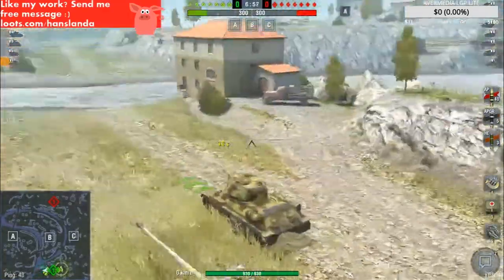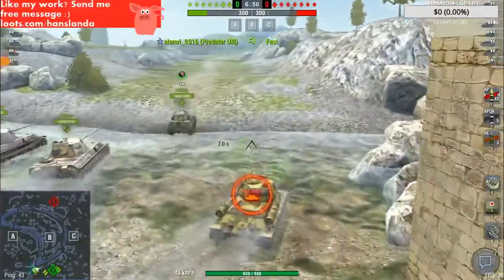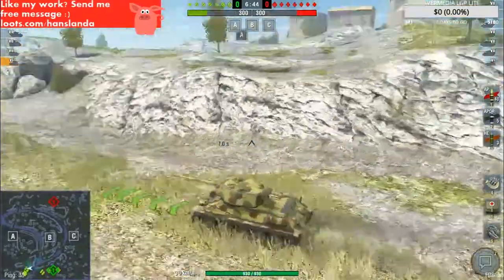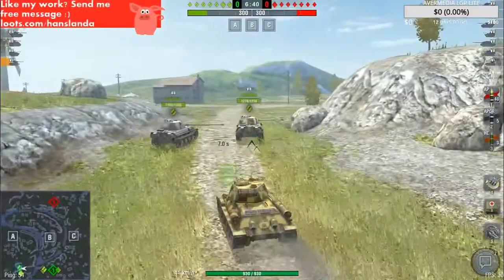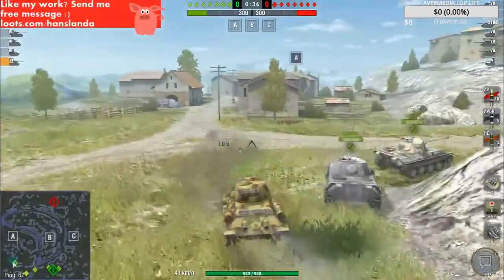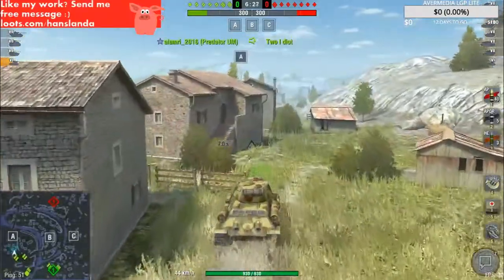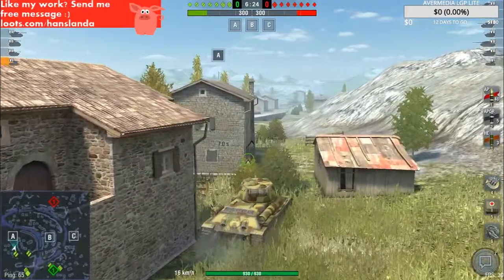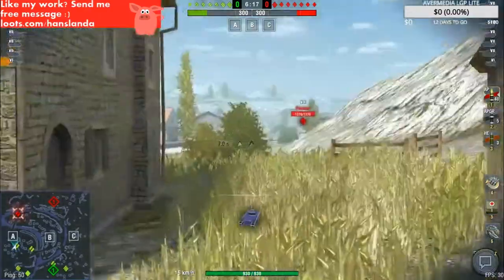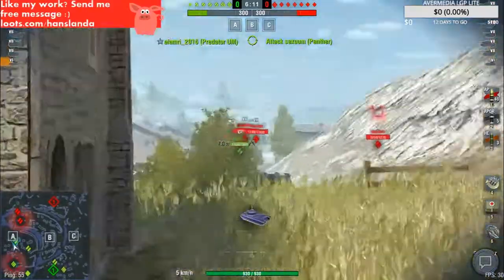What do we have? The team goes this way. I guess it goes here as well. Our light is taking, medium taking help. Our spot, point A. It seems clear now. Oh no, Panther just arrived, and the rest of the team as well.